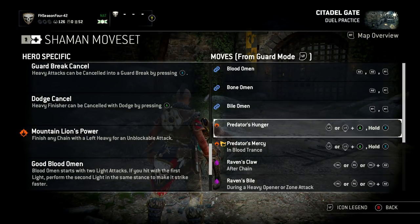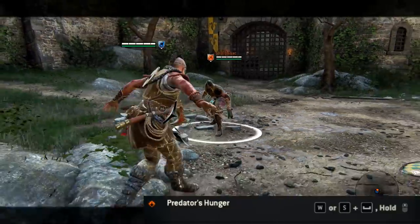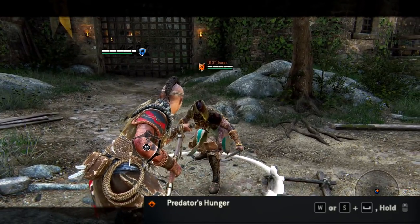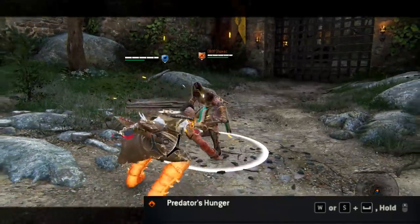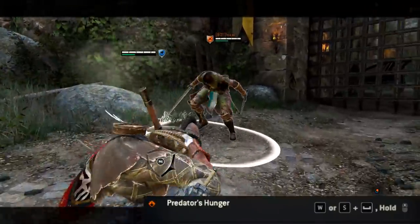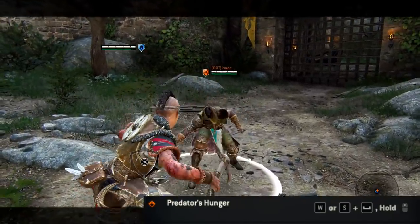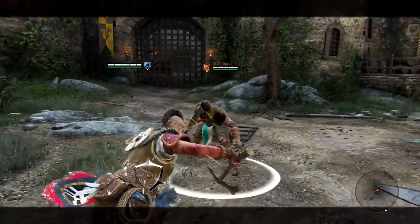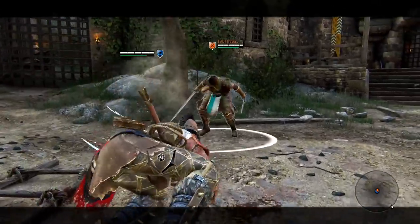Moving on to Predator's Hunger and Predator's Mercy. Predator's Hunger is like a Warlord Headbutt — you just dash and then press the guard break button, and if you're close enough you can get two confirmed lights after that. You can dodge forwards or backwards, both the same. It doesn't really take that much stamina away from you, so you can base your whole style around this, because you can cancel it as well. If you're close enough and in range you can get the two confirmed lights, but sometimes you won't be in range.